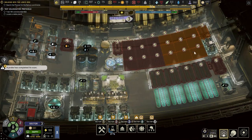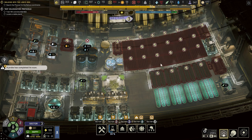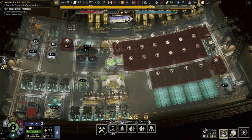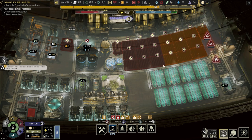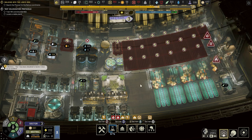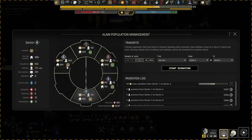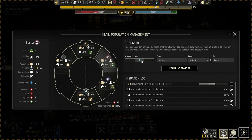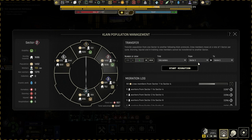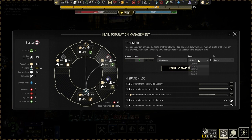I've even turned off a few farms here because we just don't have workers. Oh man - as you can see, sector 4 and sector 3 are overworked. Let's just send some people there - sectors 4 and 3.